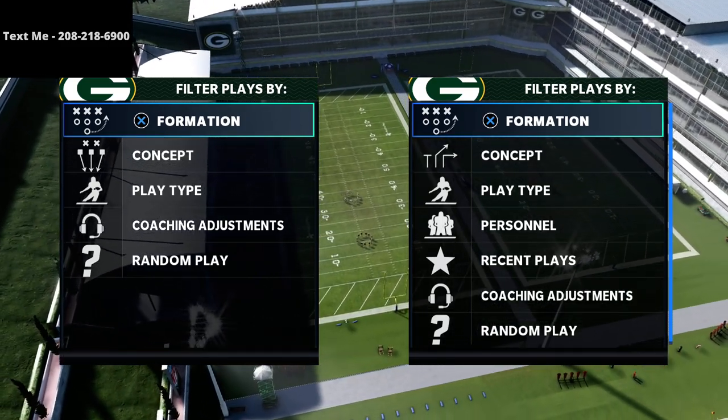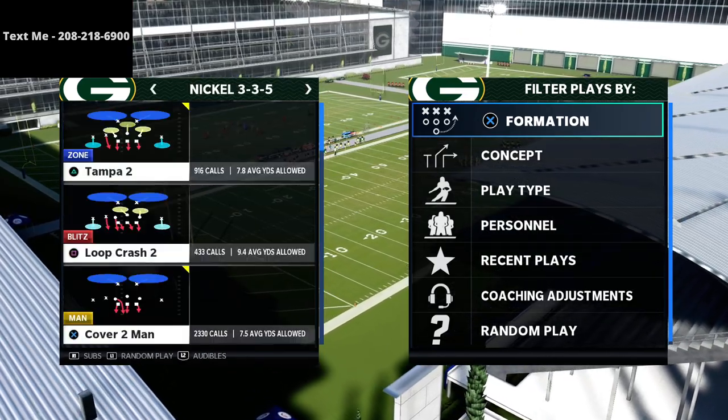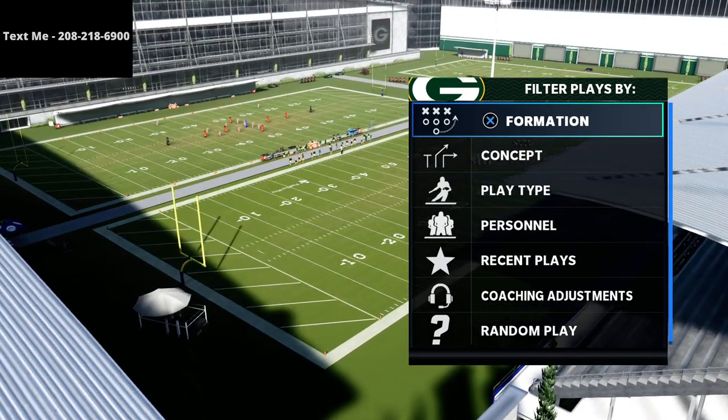In this video I'm going to be sharing a glitch you can do out of the trips tied in formation to completely obliterate Mike Blitz 3. It completely obliterates man-ball coverage — it's really really good.